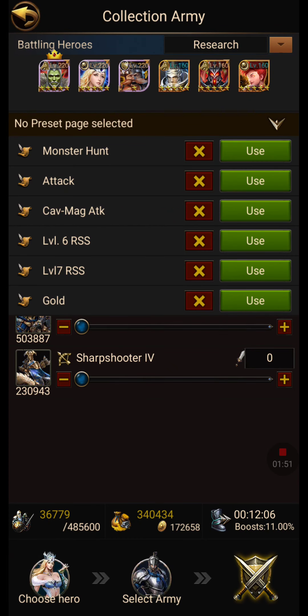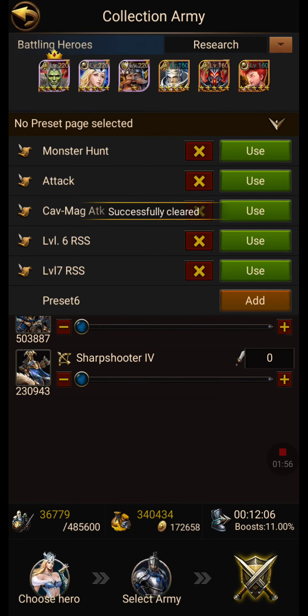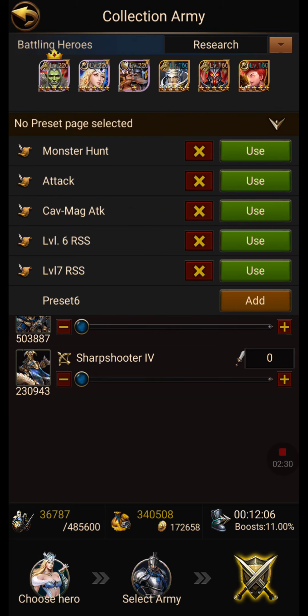I'm going to go in here, let me delete this gold preset and create a new one. I'll say add preset. Before I do that, I want to make sure I have enough soldiers collecting. So we're at 34,508. If you look down at the bottom right where it says gold, I'm collecting 172,658 — I'm almost doubling that. I always double all of my collections. Research is at the top, I have my heroes at the top, and then the royal guard who normally collects the most. So I'm going to say add preset.